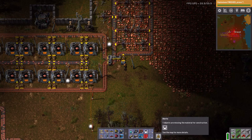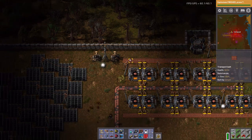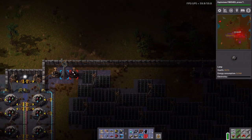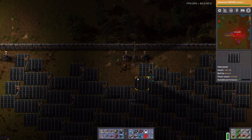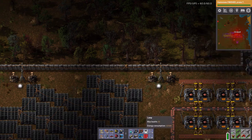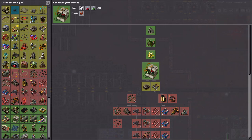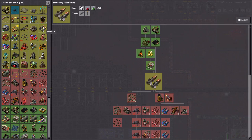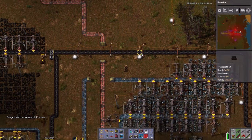Explosives done. I know why that's beeping at me — let's take care of that while I run past. It needs to actually get to me first and then it can deploy. That's why I wanted worker speed next. I now have rocketry — let's get that going so we can get up to alien science packs.